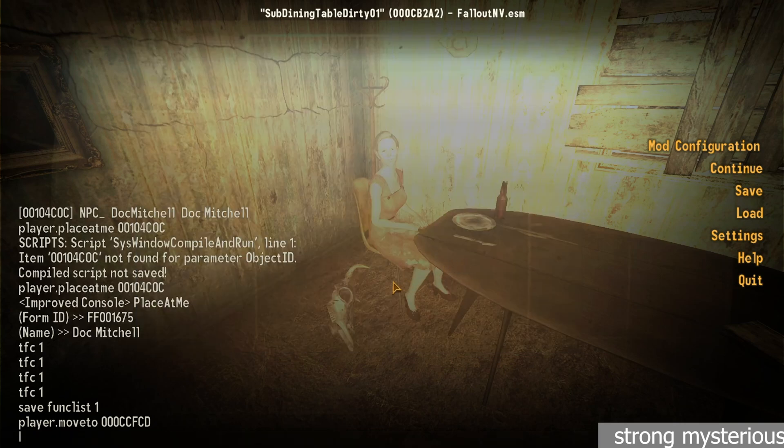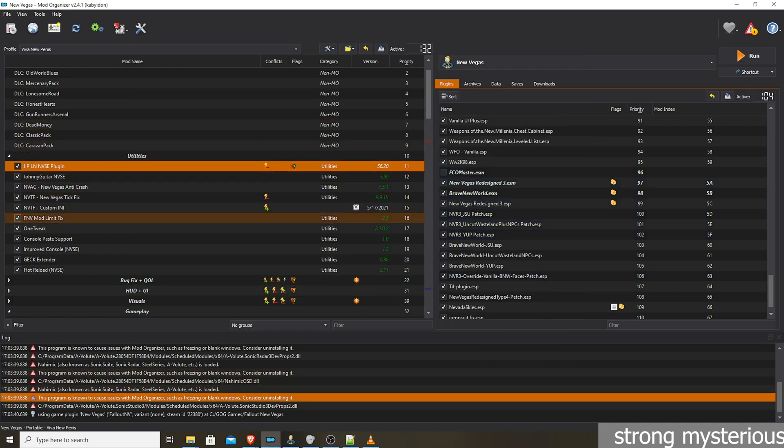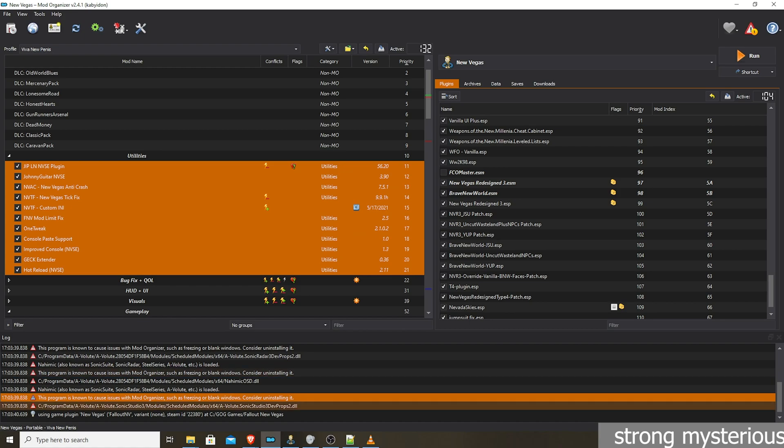Hey everyone, Kabi here. Just want to make another quick video on some useful commands for New Vegas, especially if you're modding it and you want to test some things out. I'm going to show you all these utilities I have on the left. Make sure you have all of these installed — they should come with Viva New Vegas, already installed if you followed that mod guide or used the Wabajack mod list.